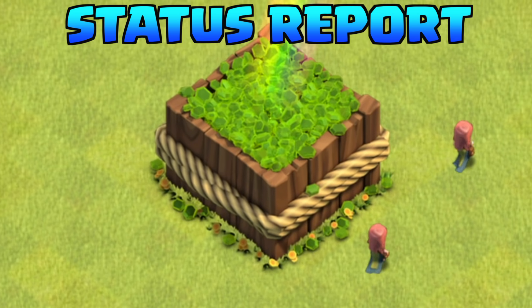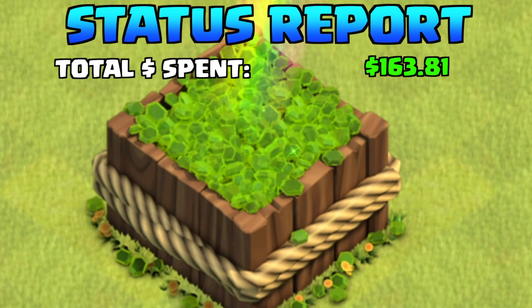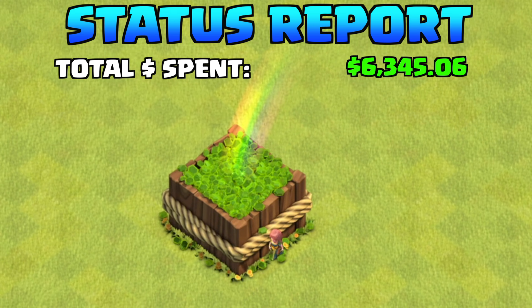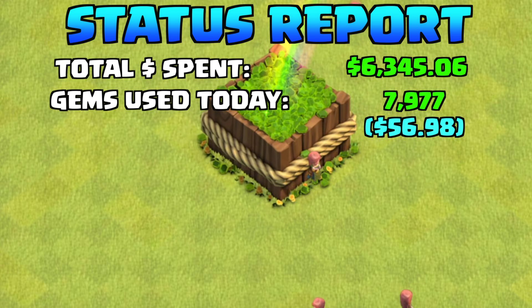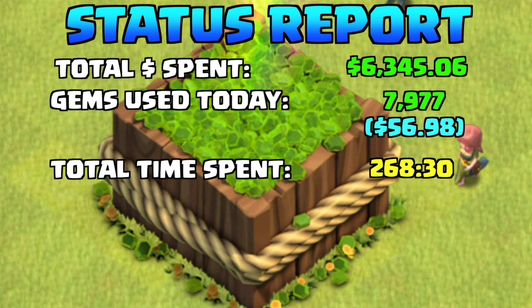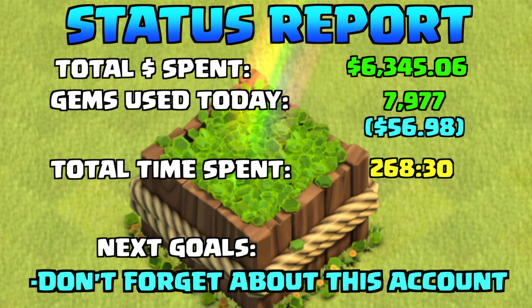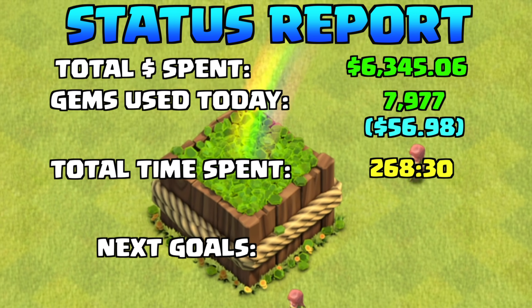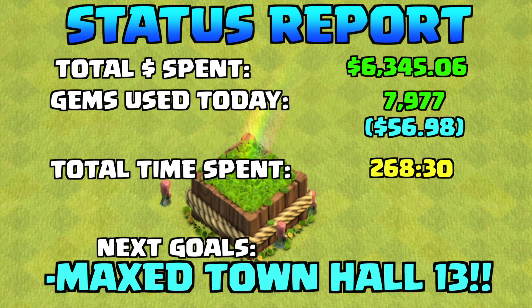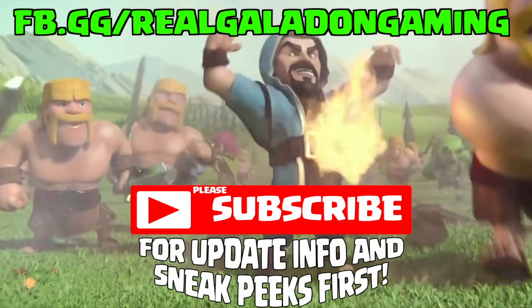On to the status report, reviewing for the first time in a couple of months the total amount spent: Episode 16 - $6,345.06. That is a lot of money on this account, about 8,000 gems spent today as well. Total time spent: 268 hours just unrushing it. The last goal was 'don't forget about this account' - oops, sort of did that, but I won't now. Next episode: maxed out Town Hall 13. If you're still here, thank you for making it to the end of the episode - you're the true Gala fam.